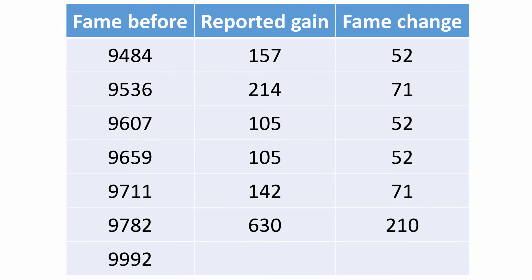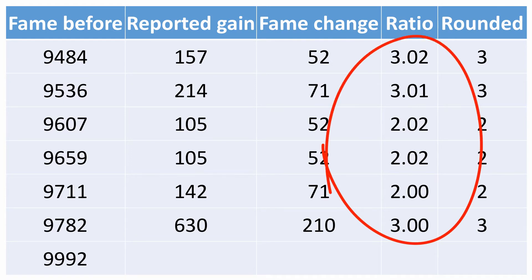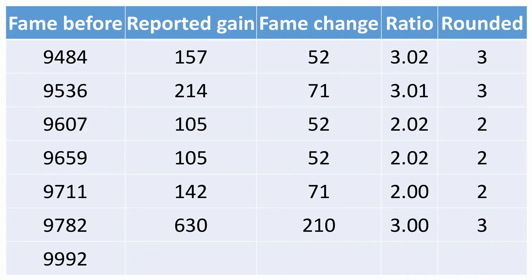So it looks like the fame screen is reporting the total fame for the party, and my portion is just a fraction of that. Let's see what fraction it is. We add a column that shows the ratio of total party fame to my fame. Notice that all the numbers are almost exactly 2 or 3 if you ignore rounding errors — like dividing 157 by 3 — and we can consider these ratios to be whole numbers. They're all 2s and 3s, so you can tell how many people I was playing with in each game. The fame was split either 2 or 3 ways.